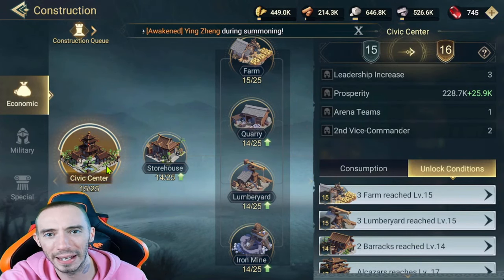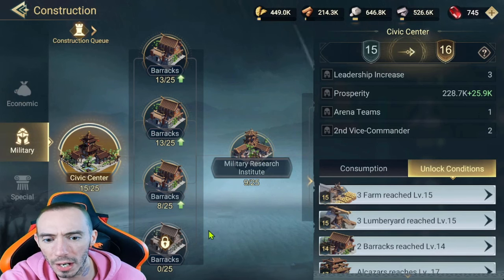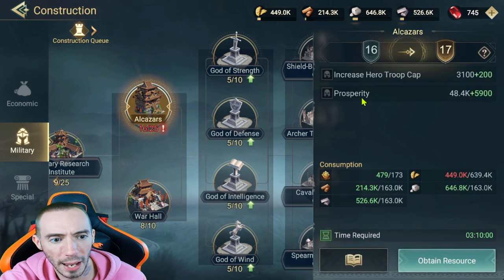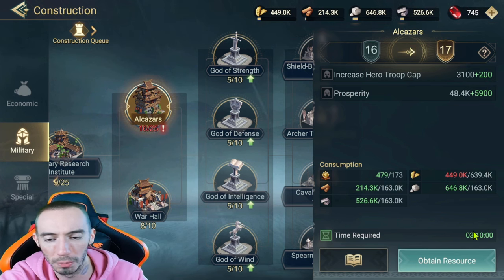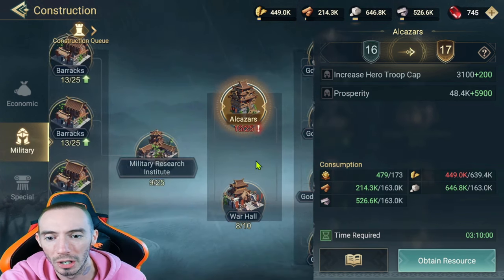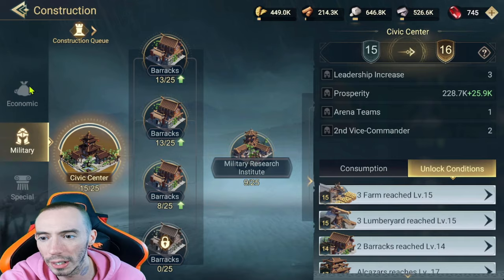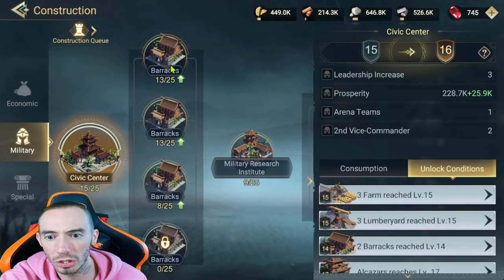Using your 20 gems on the civic center when you have a one or two hour timer is very important. Certain military buildings are also worth it depending on your needs — things like the war hall, which increases your hero troop capacity. If I have a three-hour timer and the resources to queue another upgrade, I'll just spend 20 gems to instantly complete it instead of waiting. Be smart: look out for those long timers.